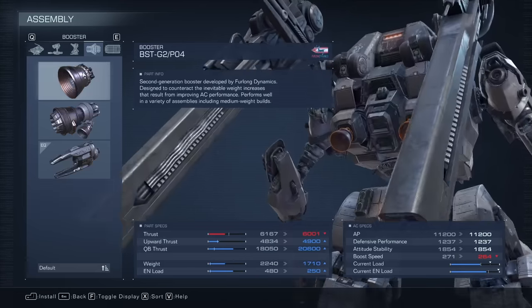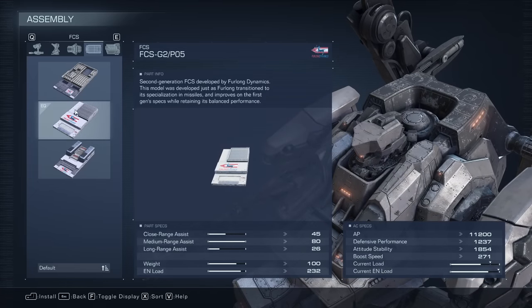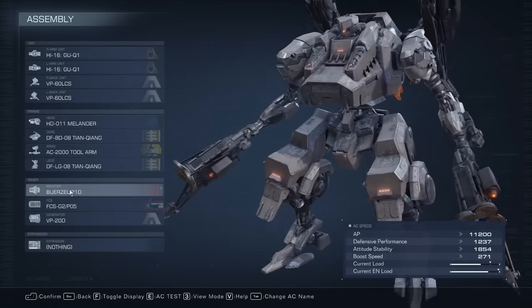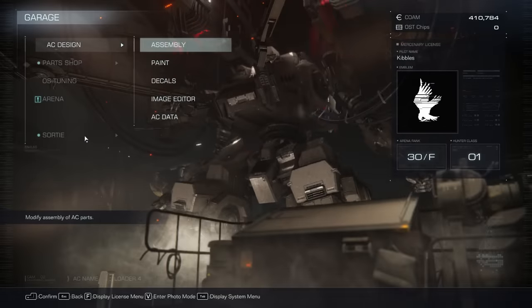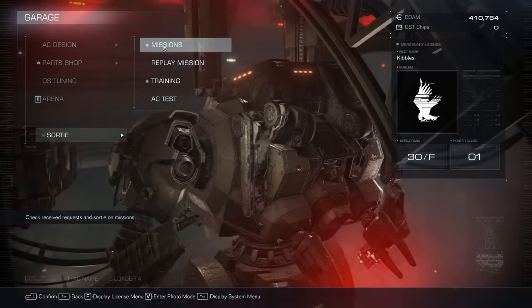We're going to use the Burzel Booster 21D for close range damage, and then this battery because it's the only one that can support all this. With that, we should be able to beat him — it's still going to be rough. I'll explain how you want to go about fighting him.